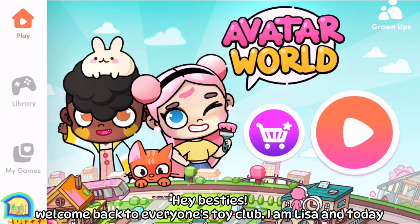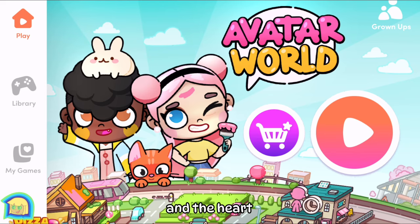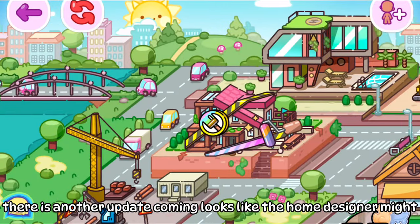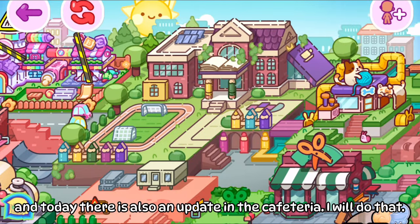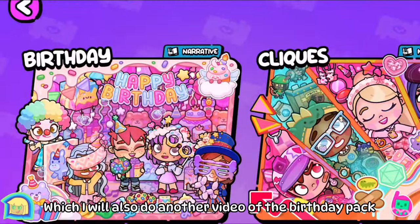Hey besties, welcome back to everyone's toy club, I'm Lisa, and today in Avatar World I'm going to show you where to find the two keys for the pet shop — the star and the heart. Also, don't forget there is another update coming: looks like the home designer might be out soon, and the rainbow daycare. Today there was also an update in the cafeteria — I'll do that in a separate video — and there's also a new pack, the birthday pack, which I'll also cover in another video.